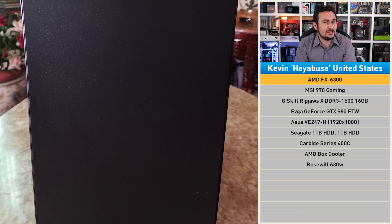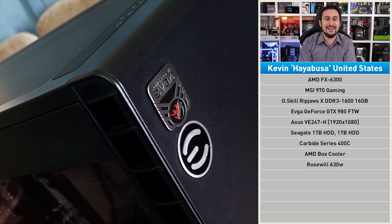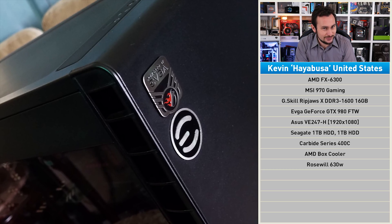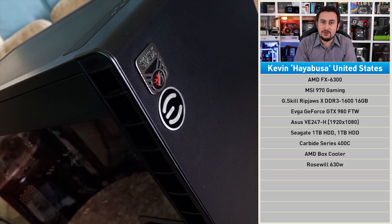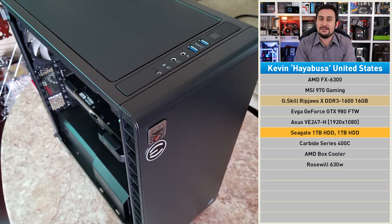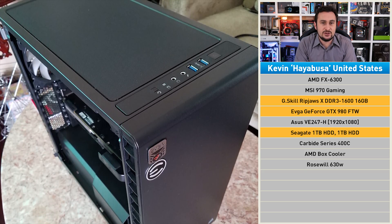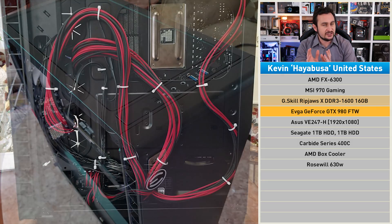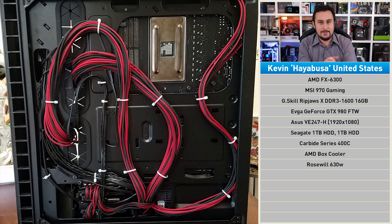Next up we have another FX6300-powered rig, also built back in 2014 — though it was built by Kevin as a college project to learn what makes computers tick, or in Kevin's case, really slow. Kevin also started with the Radeon R9 270X and 8 gigabytes of memory along with a single 1 terabyte hard drive. Over the years he added a second 1 terabyte hard drive, another 8 gigabyte DDR3 kit, and the GeForce GTX 980, which is comparable to the GTX 1060 in terms of performance. Today the PC is used exclusively for gaming to help Kev unwind in his downtime.